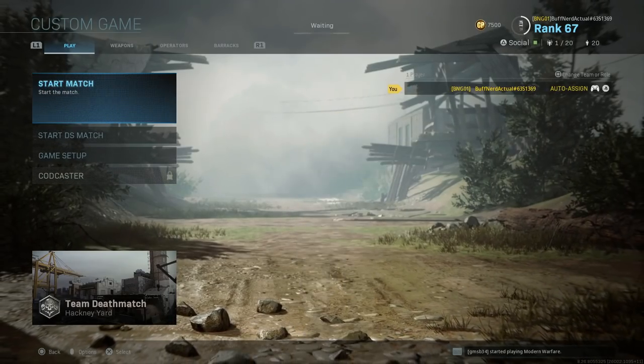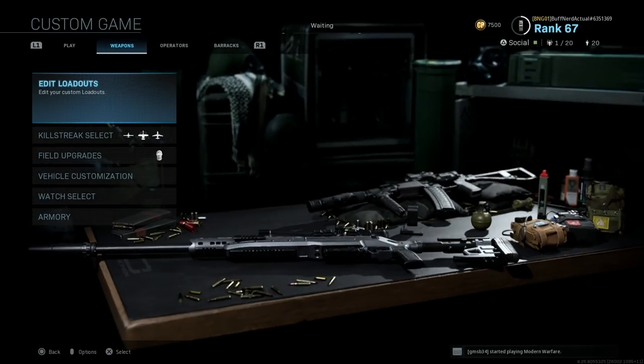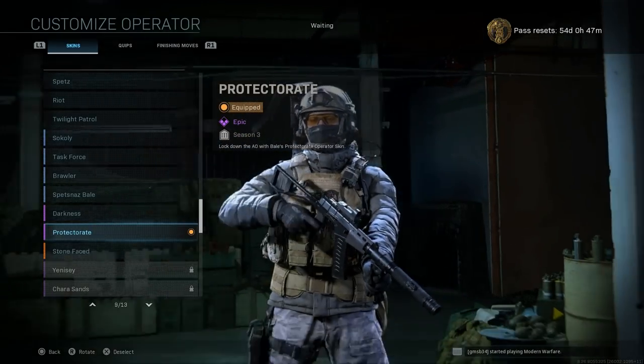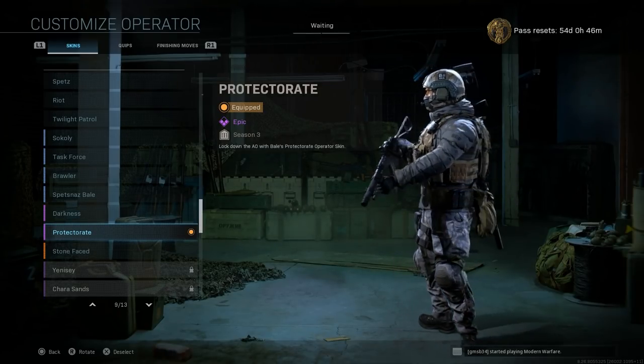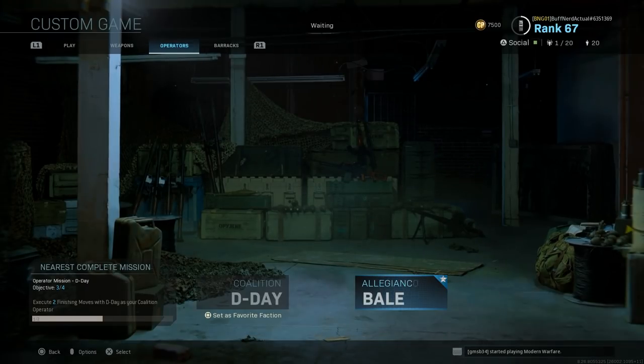Back to our custom class setup. Let's take a look at the operator — here we have Bail with the AS Val set up, and that just looks awesome. Really nice to see a modern Spetsnaz operator with a good Spetsnaz weapon such as the AS Val.